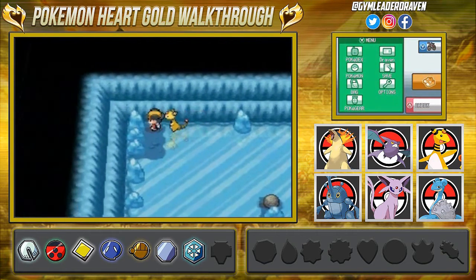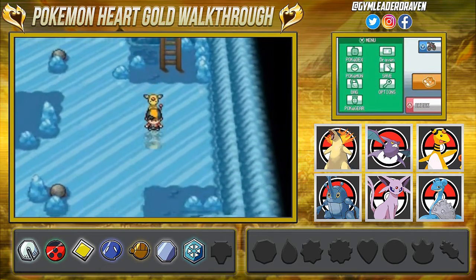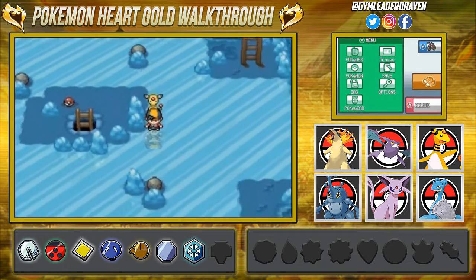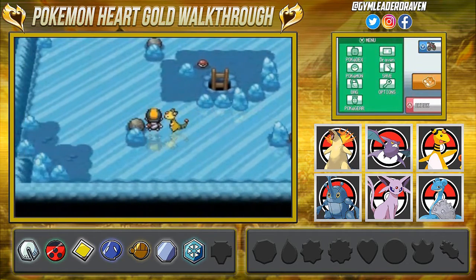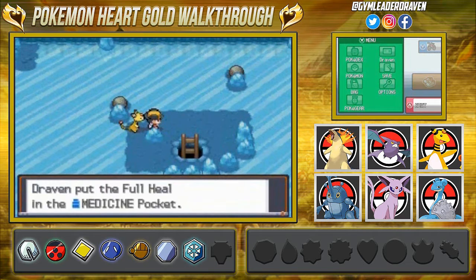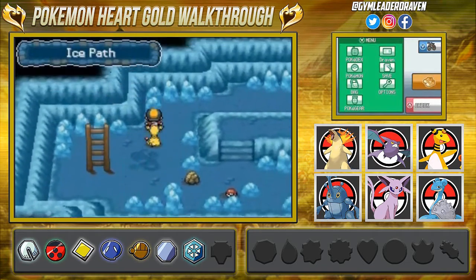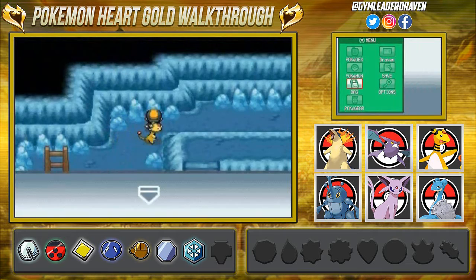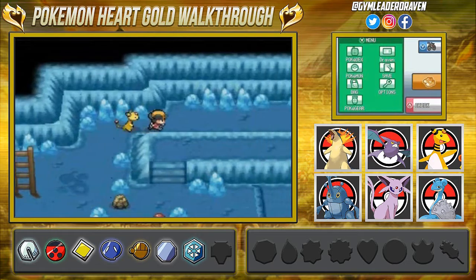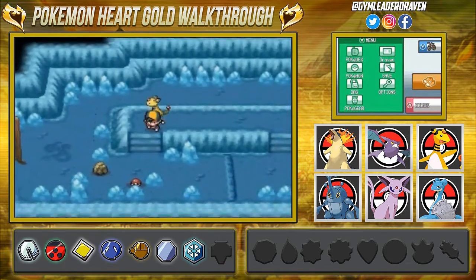Pokémon you can find in this area include Jynx, Zubat, Golbat — correct me if I'm wrong, I'm not looking at a Pokémon handbook. We got ourselves a Full Heal, feeling happy about that! Moving into the next room — make sure to bring a Pokémon with Rock Smash if you want to get through that small boulder, and of course another Repel.